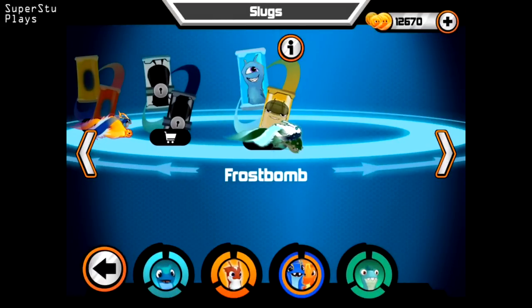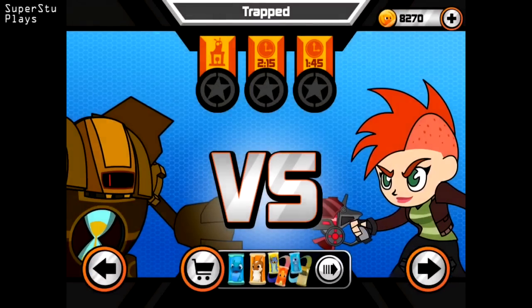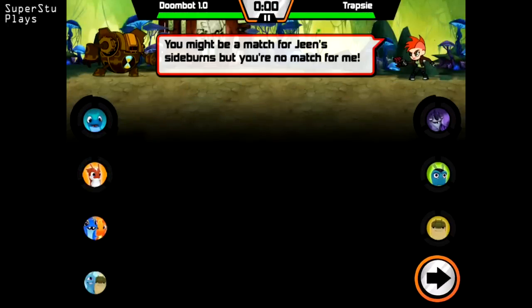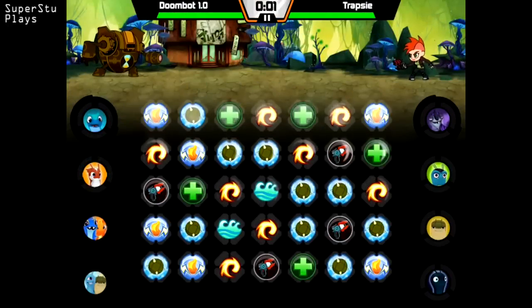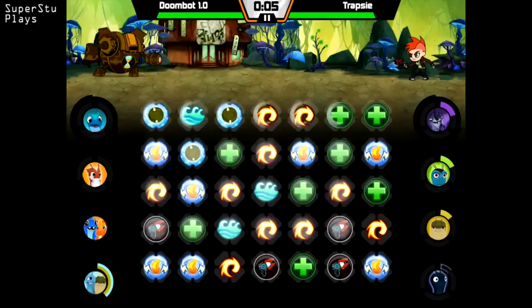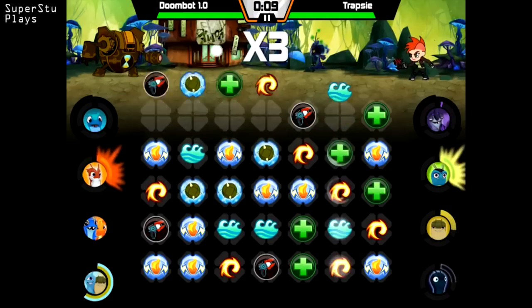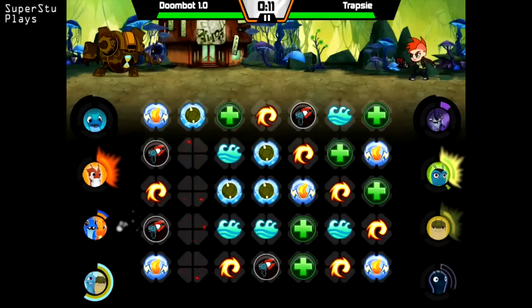Frostbomb — let's buy you, put those coins to use. Two fusion shots, two damage slugs. Trapsy, you're in for some pain. They're both blue — six match. Using both of these are annoying.